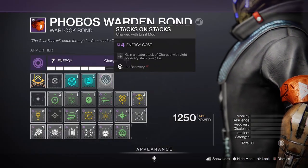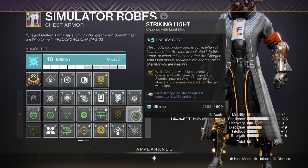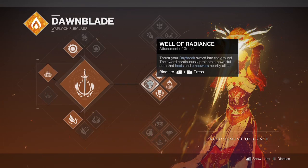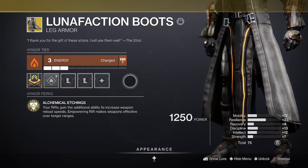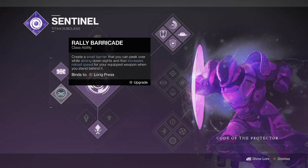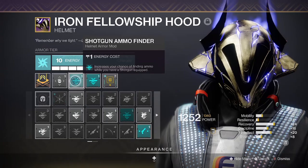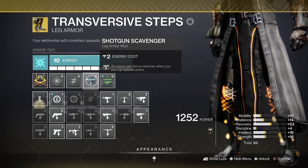Stacks on Stacks is a solid choice to get more out of your Charge with Light build, as is Striking Light to give you damage resistance while sprinting into the trenches. A Well of Radiance or Empowering Rift warlock with Lunafaction Boots will boost reload speeds and damage output when you're not charged with light. Rally Barricade titans and dodge hunters will aid reload speeds too. Don't forget shotgun ammo finder and scavenger mods will also help with ammo economy.